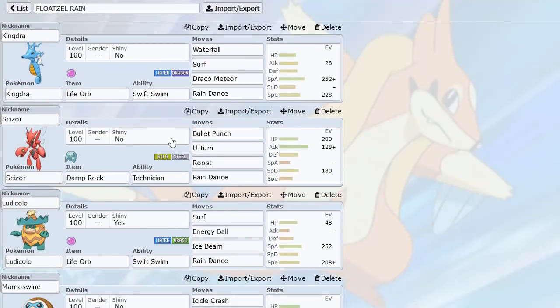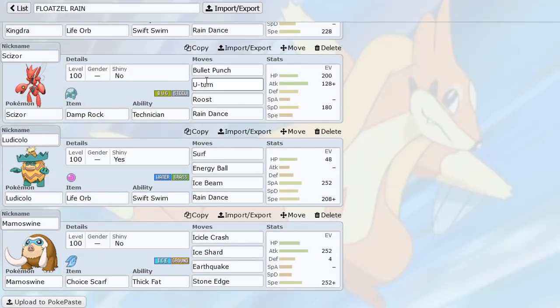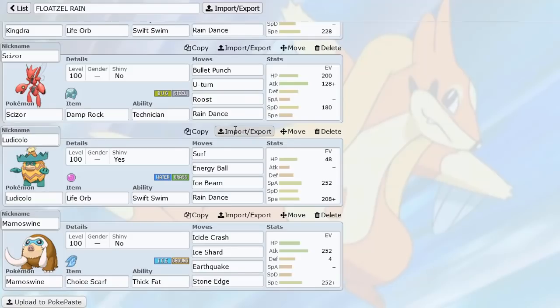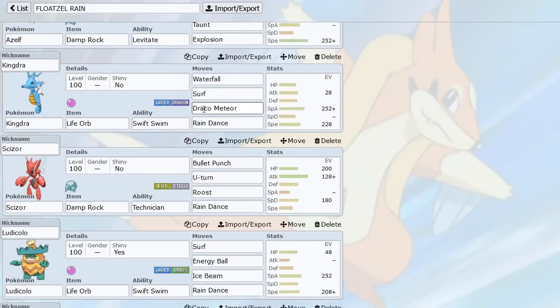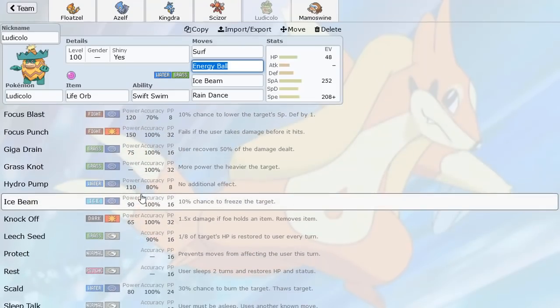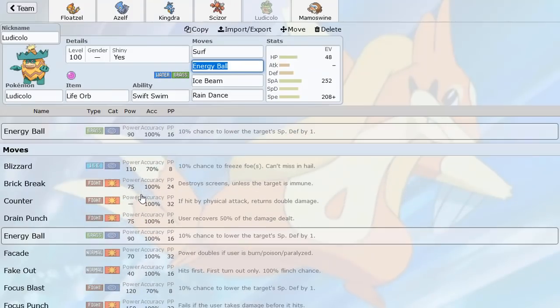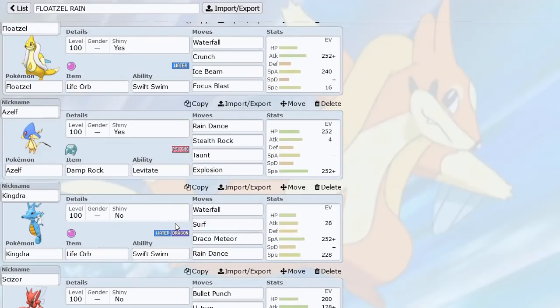We have Scizor with Rain Dance and a Damp Rock. I like this Pokemon a lot because it helps versus Latios — you can switch in, Rain Dance, and U-Turn out. The momentum with this thing is really nice, and we have enough attack to OHKO Weavile. Then we have Ludicolo with Surf and Energy Ball over Giga Drain because I like the power, running Timid to outrun Choice Scarfers in Swift Swim.